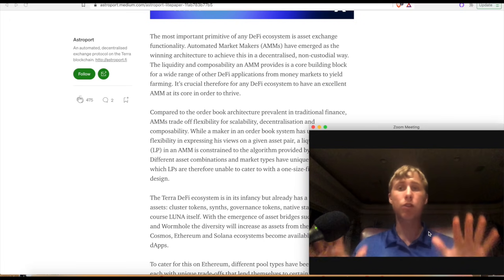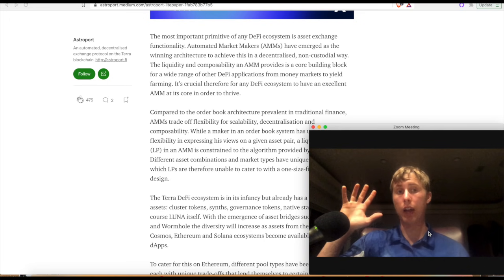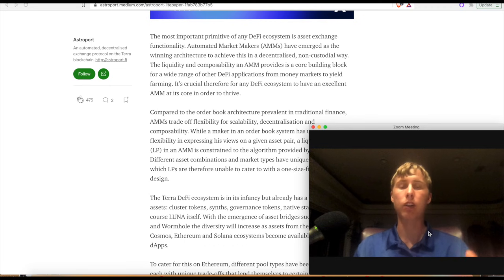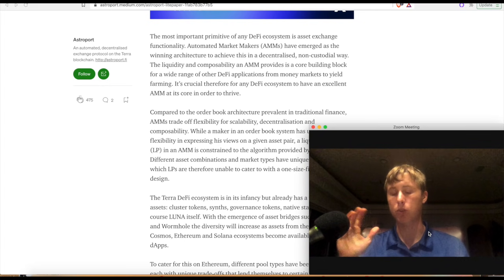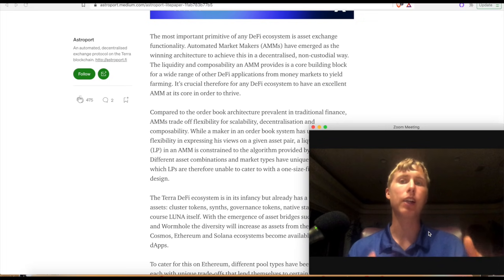Balancer can offer different weights to different pools, and this is important for newer coins that have no liquidity and high slippage. Instead of doing 50-50, you can set the pool like 90% of whatever coin you're trying to launch and 10% Luna, a stablecoin, or whatever you want to pair against it. When people buy some of this coin and deposit Terra or UST, it will not cause the price to get destroyed. These are called liquidity bootstrapping pools — LBPs.